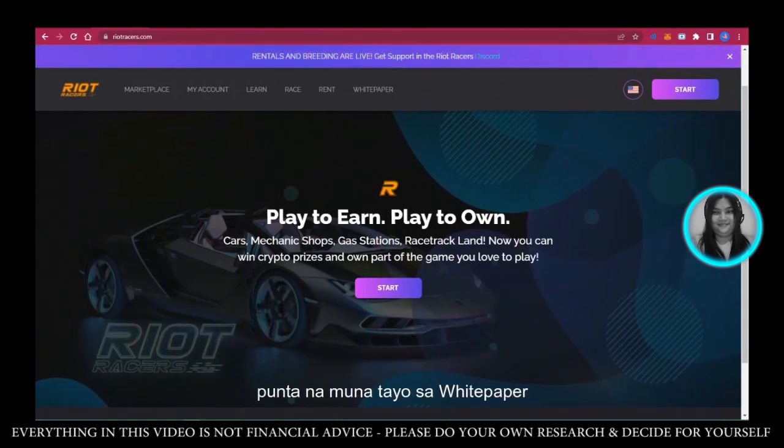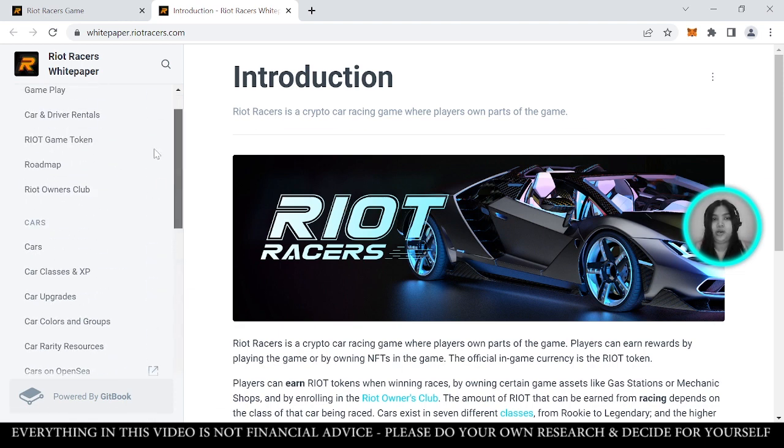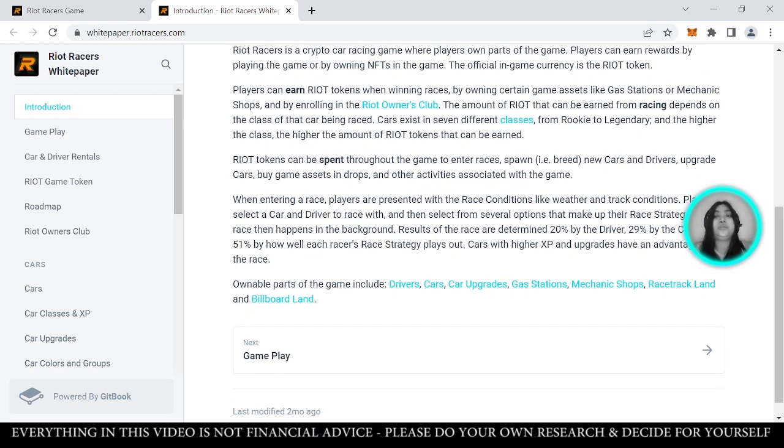Let's go to the whitepaper first. All the information about Riot Racers is in here. Riot Racers is a crypto car racing game where players own parts of the game by owning NFTs. Players can earn rewards by playing the game or if you have NFTs in the game. The official in-game currency is the Riot Token. Players can earn Riot Tokens when winning races or by owning certain assets like gas stations or mechanic shops, and by enrolling in the Riot Owners Club.